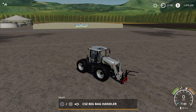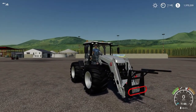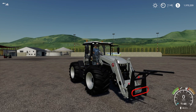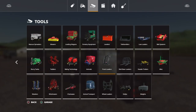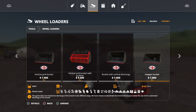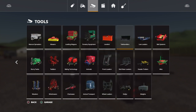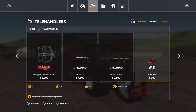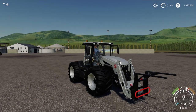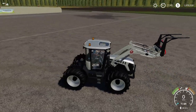The CSZ big bag handler — you will find it under front loaders. Once you download the CSZ pack, it also connects to V-loaders, so you have the same implements there, including the big bag handler. And also under telehandlers. So I strongly recommend the CSZ pack — there are many different and nice implements.